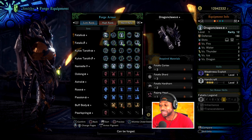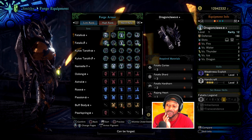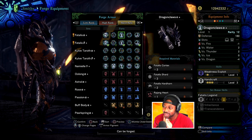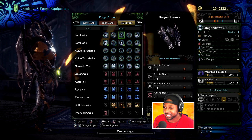So we got Weakness Exploit and three Handicraft, with slots four and one. Okay, this piece is a bit soft, but three Handicraft and Weakness Exploit — that slotting is disgusting. Absolutely disgusting. The efficiency from Handicraft 3 — that's good.